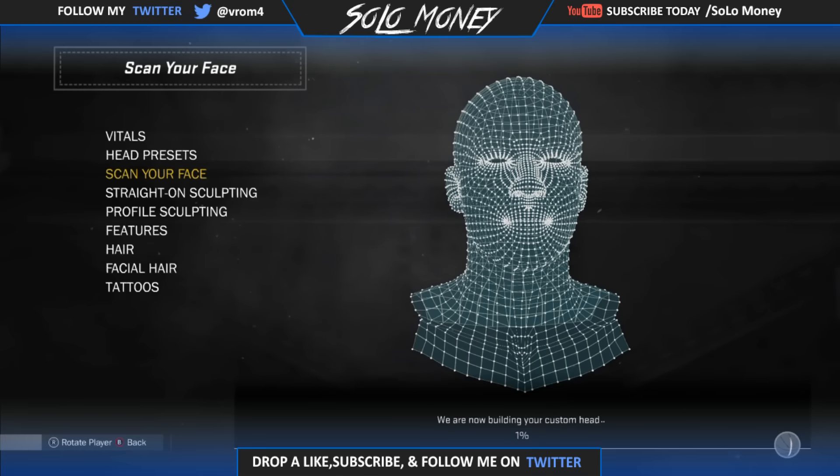You guys can send me pictures on Kick — my Kick will be down in the description — so I can see what you guys made. This is the 100% face skin glitch, easy as hell to do. I am not the founder of this. I actually watched Dance the Champ's video, so make sure you guys go watch his video. That's how I learned how to do this glitch. His video will be down in the description. Let's get into this video.